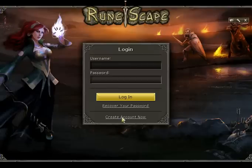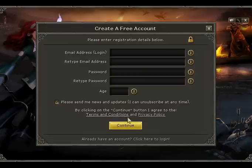Once it's loaded up, hit 'Create Account Now' and start entering your information, then hit continue.